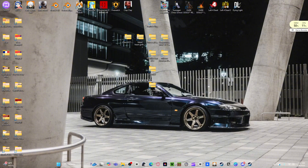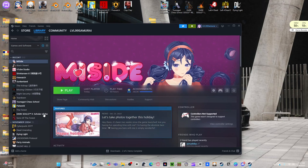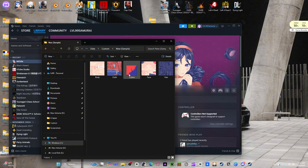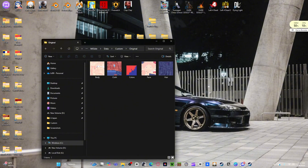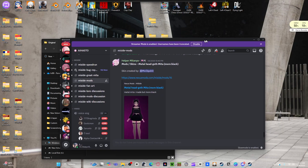The easiest way: open up your Steam, go to Library, get your game up, go to Add-on, Manage, Browse Local Files. Go to data, then custom - these are your character models right here. For Mita, these are her clothing types.